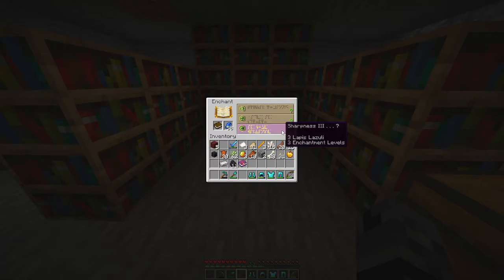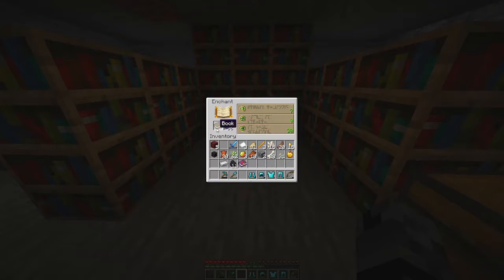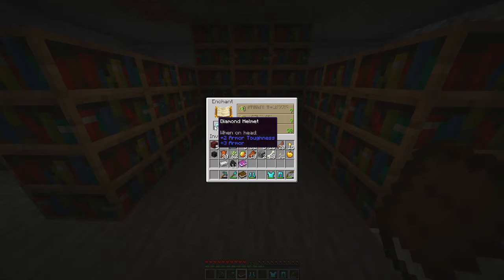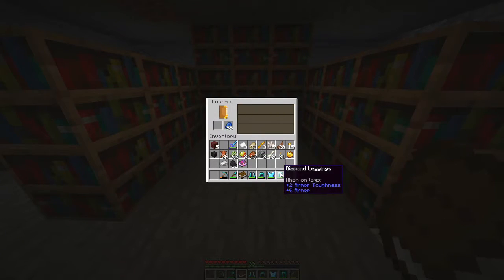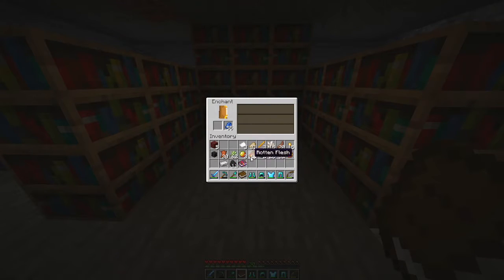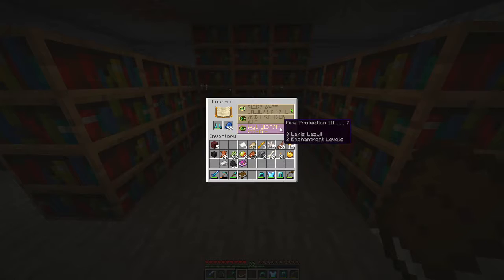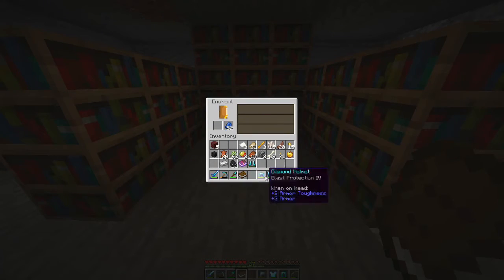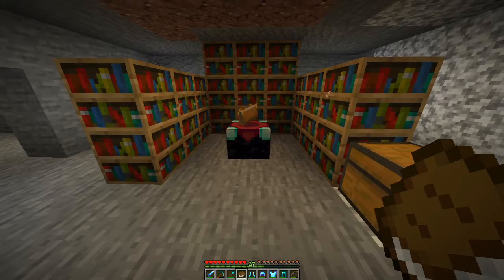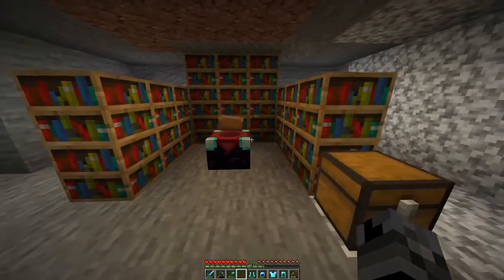Should we do sharpness three? We've also got protection four, unbreaking three, protection three, protection three. I'm going to do protection three. I have another one — blast protection four or fire protection — and piercing. I don't know what the highest piercing is, so let's do blast protection. We did a few — I'll see you guys next enchantment. It's been a struggle collecting levels; I've just been mining quartz which is really boring.